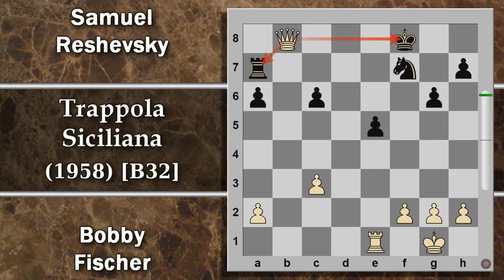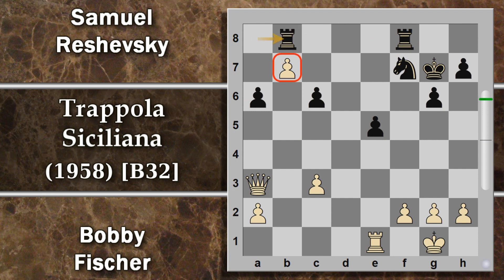Reshevsky lo sposta in b8. Nel caso torre a7 per difendere il pedone a, seguiva questo bellissimo sacrificio donna per f8, torre per f8, promozione donna con recupero della torre allo step successivo. Quindi chiaramente non giocabile. Il torre a b8 ovviamente attacca questo pedone, il bianco recupera un altro pedone. Al fine della fiera, ha tratto solo vantaggio da questo sacrificio Fischer.